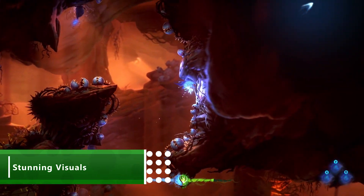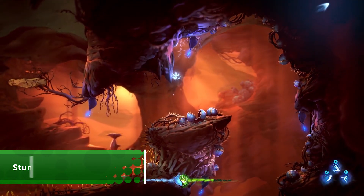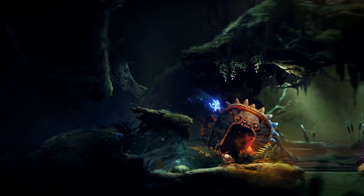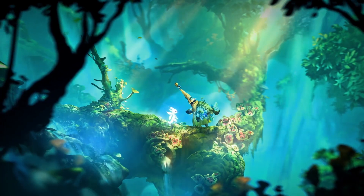Ori's graphics are the best — they're good enough for me to use the word stupendous, and I never use the word stupendous. This area is called the Wind Sweat Wastes, and it's roughly five hours into the game. We can see the new brush stroke based lighting, which looks like a dynamic painting come to life.